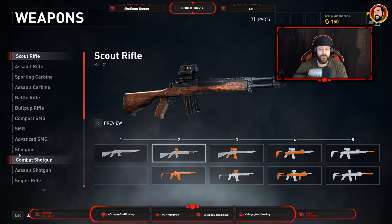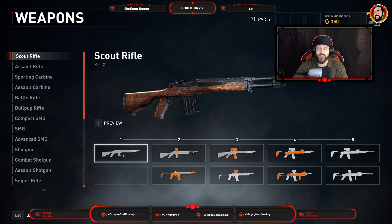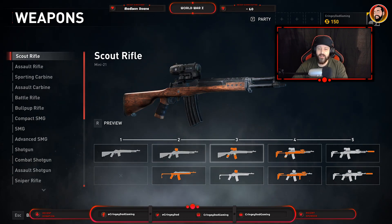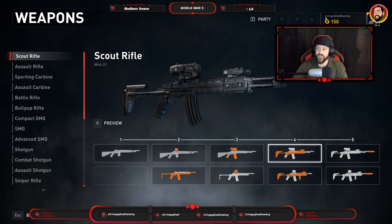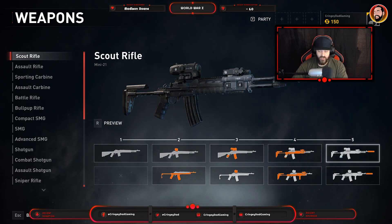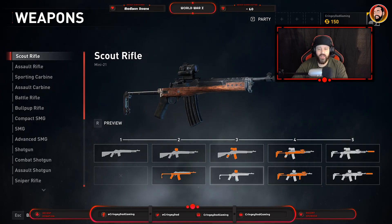They feel really good in terms of the way they handle — quite punchy and quite satisfying to use. There are also different variants of different weapons that you can unlock, starting with the first one in the list which is the standard Scout Rifle. As you go through the game you'll be able to purchase other variants for your characters using credits acquired by completing certain stages.